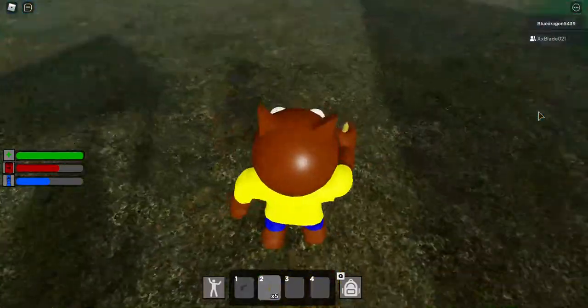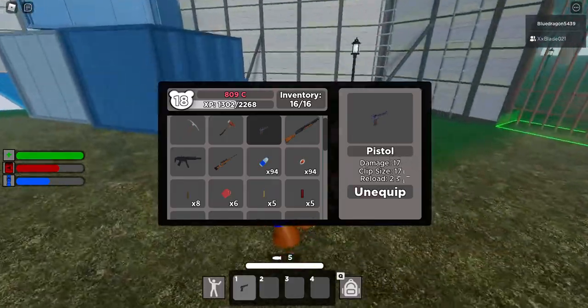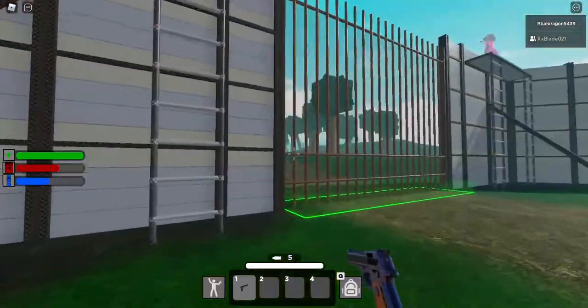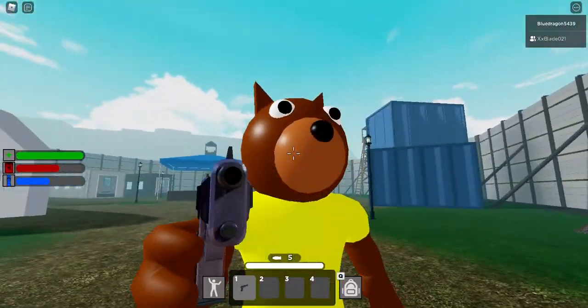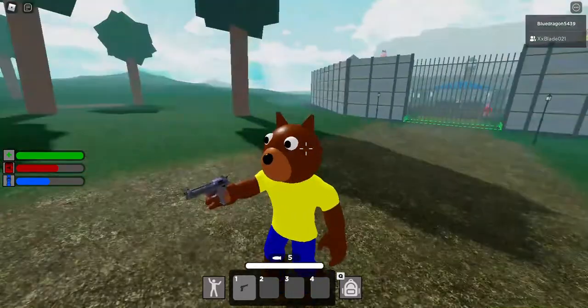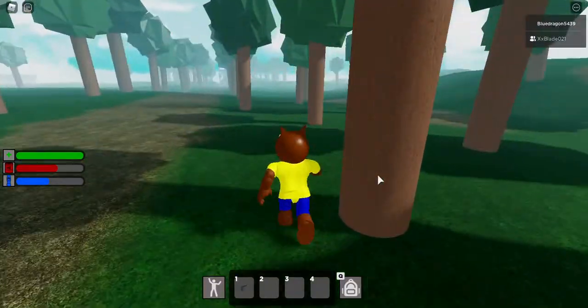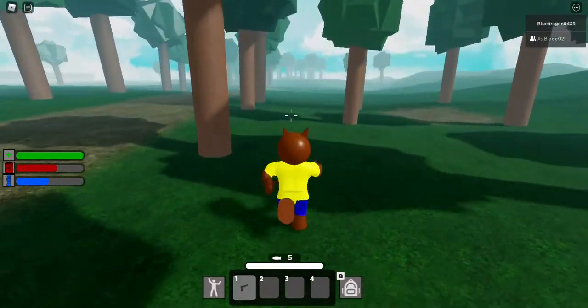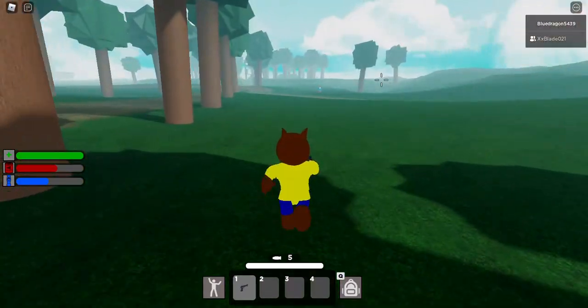Here's the pistol ammo if you guys want to see it. You don't really need to hold out the ammo - that goes with all the guns. The pistol does 17 damage and reloads in two seconds, so it's pretty solid. It's not the best gun in the game, but it's pretty good honestly. I find this gun a lot compared to any other gun, so if you're looking for a gun you're probably gonna find this one first.